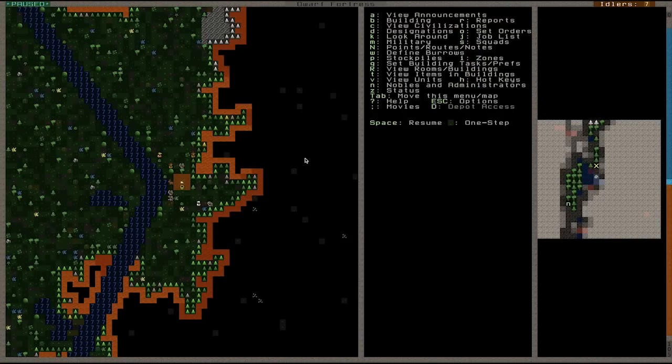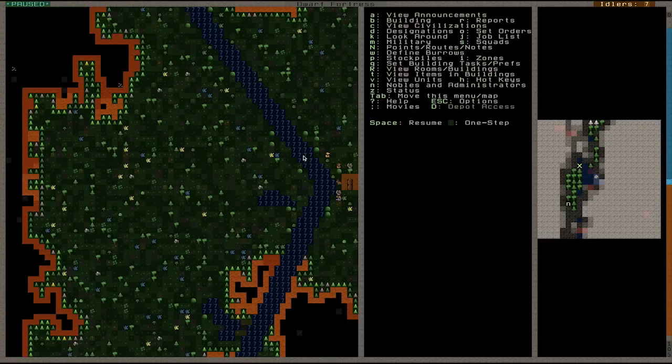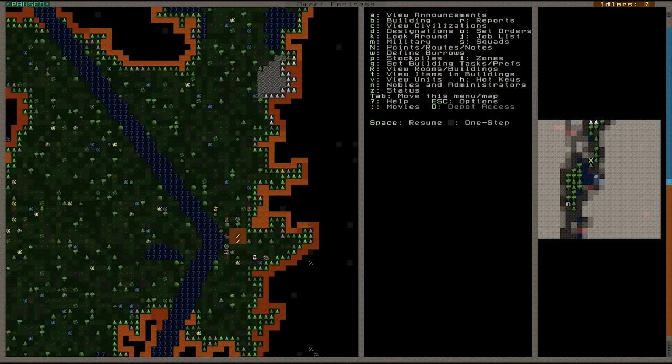OK, so you've loaded the game, you've embarked and you're sat here looking at the screen thinking, what is this gibberish? Well, as you can see on the left hand side, you have your area which you can move around with the cursor keys — you can scroll around.